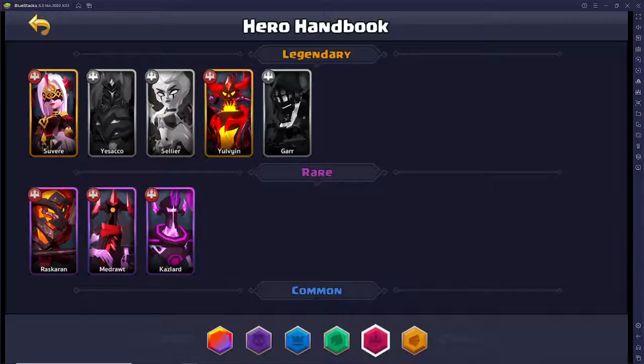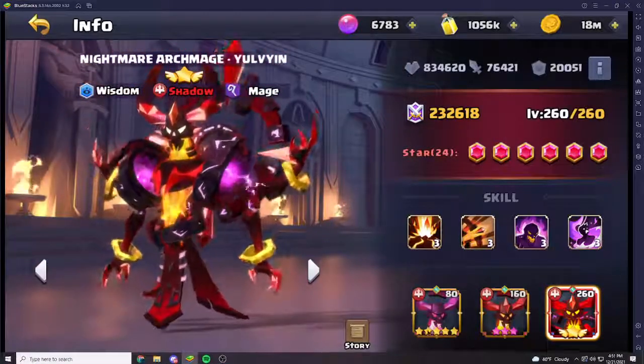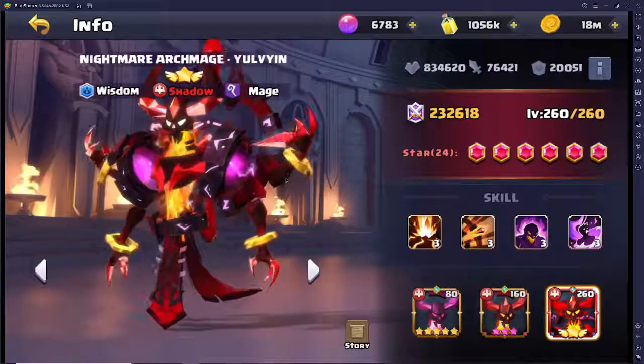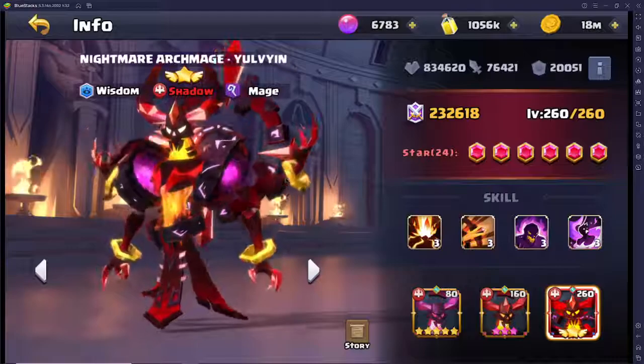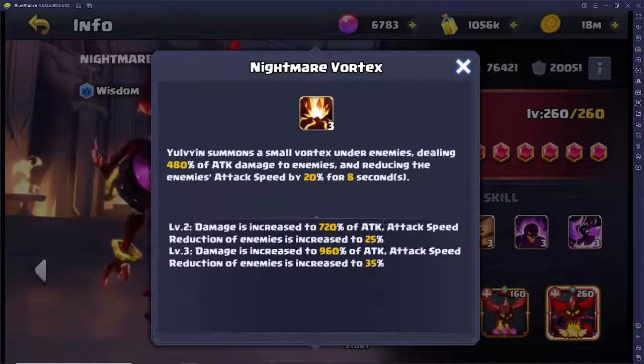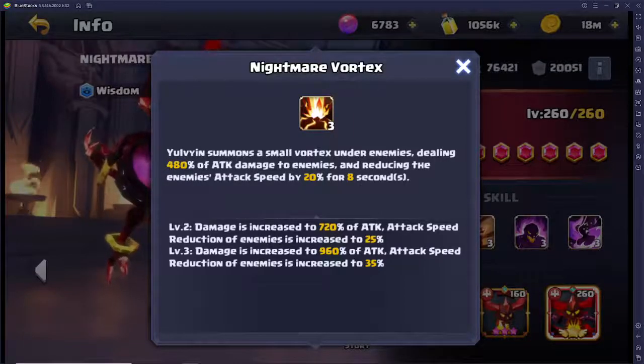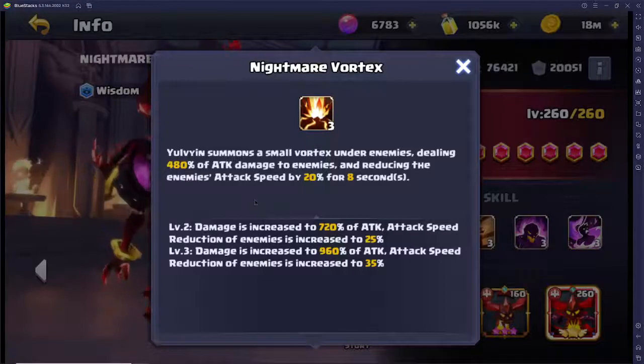You'll be able to summon them to give you a little more chance of getting them, but it's going to cost you a lot of gems or Seeds of Life — that goes without saying. I'm not sure if you can use Seeds of Life to do the draw but I'm pretty sure you can. He has Nightmare Vortex — he summons a small vortex under enemies dealing 480% of attack damage and reducing their attack speed. Right off the bat that gives you an indication that he is a support damage mage — any time you see reduction of healing or attack speed, those are more supporty indicators.